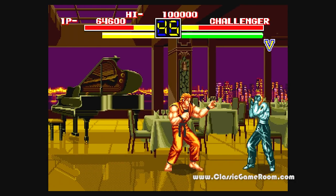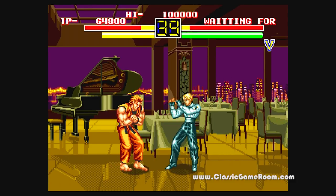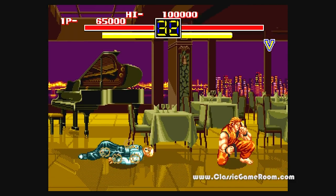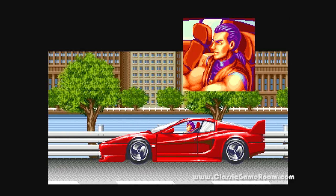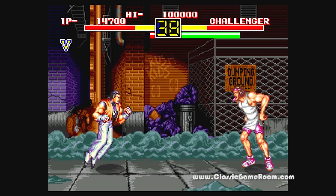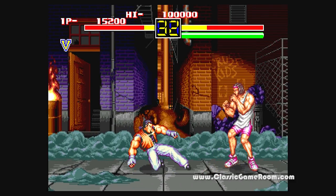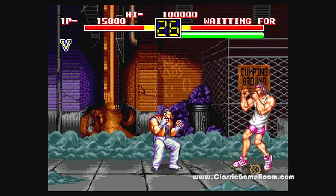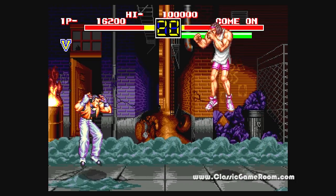Choose one of two characters and play through the storyline, beating up everyone that gets in your way until your picture frame is avenged. Good looking backgrounds, and hey Robert — that's a sweet car, like a combination Ferrari Testarossa, Acura NSX, and Pontiac Fiero. I don't really know what that is, but you've got to admire Robert's 1990s style — like Steven Seagal with purple hair. I find him to be the faster, more nimble of the two characters.